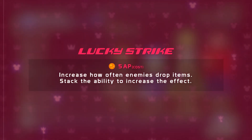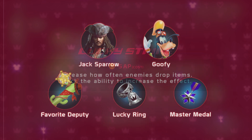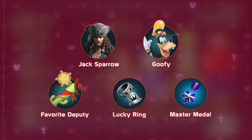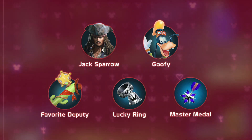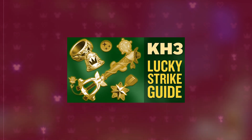Hey guys, Steadfast here. Before we jump into farming any items, make sure you equip the Lucky Strike ability, which will increase the frequency of items dropped by enemies. This will make it much faster to farm all of the materials you need. There are actually 5 different ways to equip Lucky Strike, and you could equip up to 15 Lucky Strikes at once. If you want to know more about where to find all of these Lucky Strikes, I'll leave a link to a guide in the description.